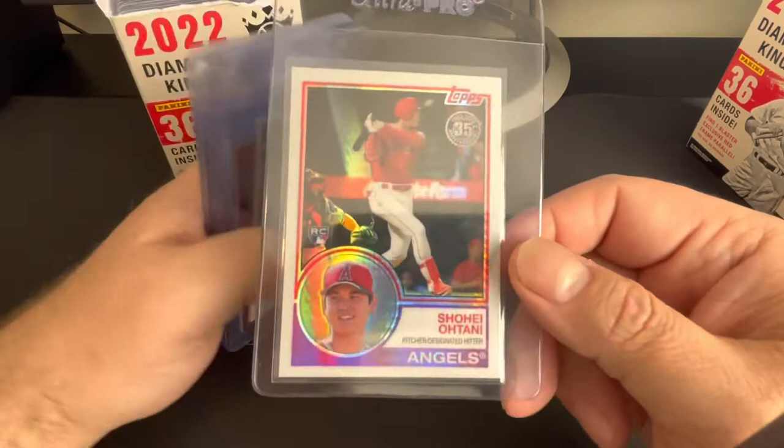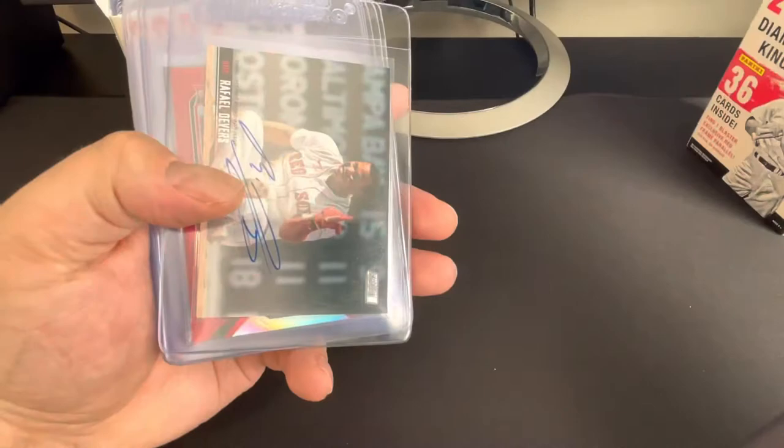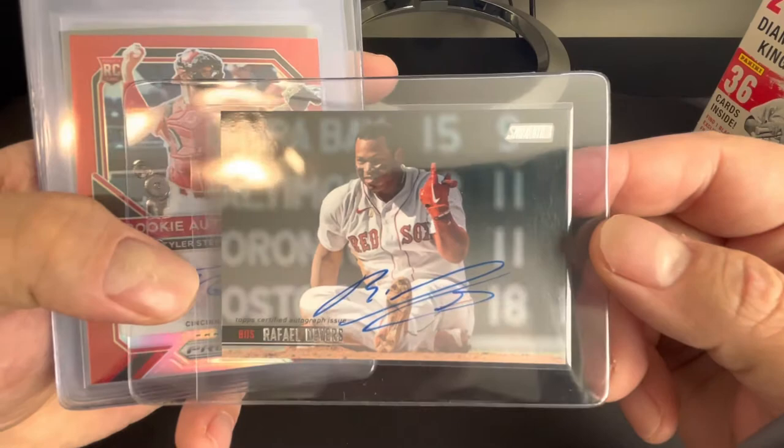Ooh, look at that — Shohei Ohtani. That's an '83 throwback from 2018, Silver Pack. Nice. Rafael Devers from Stadium Club, autograph. That's a nice one.